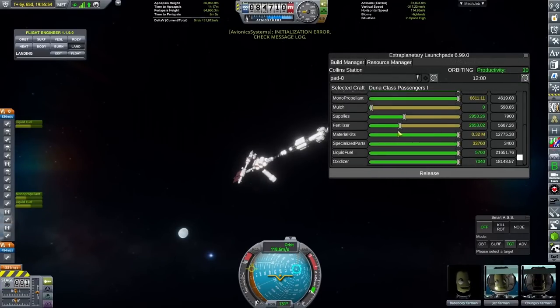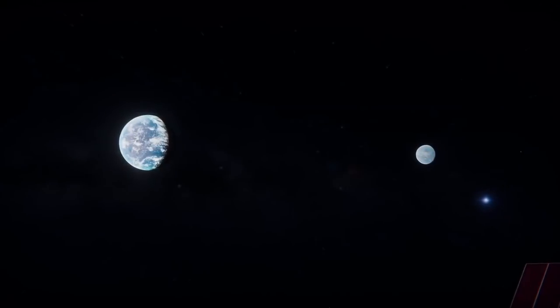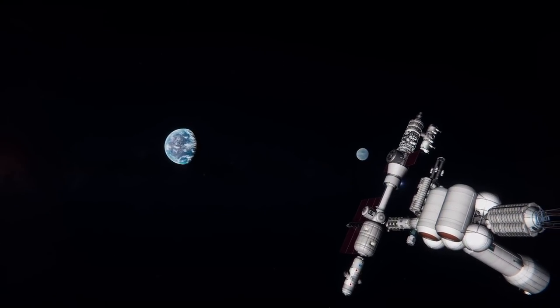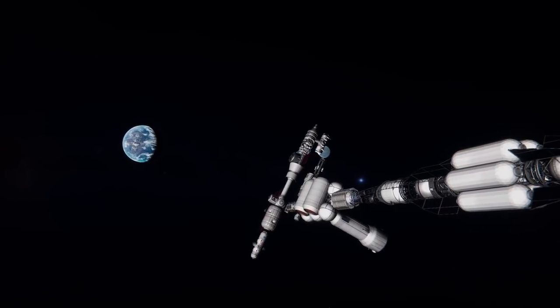That has meant that we can produce the first ever Juna class interplanetary vessel. Now, obviously this is the first of its kind. So this is going to be the RSAS Venus — Road Space Alliance Ship Venus. That is the nomenclature for these vehicles, but we are going to be building a second one at a later point in this episode, and that does need a name.